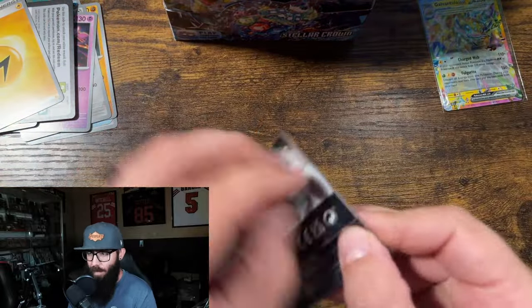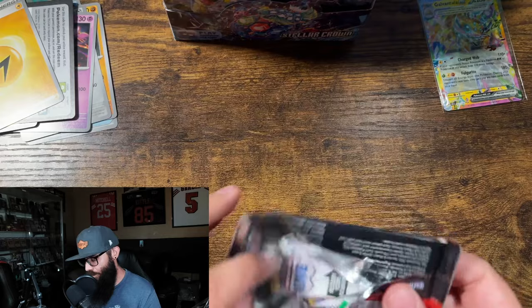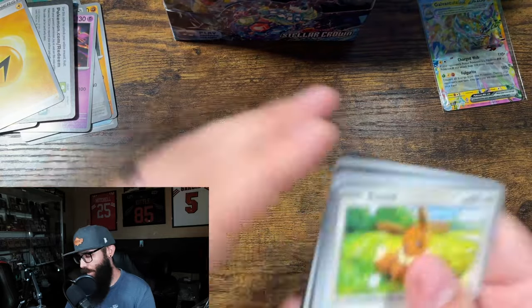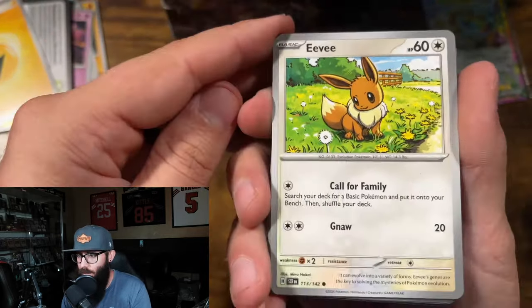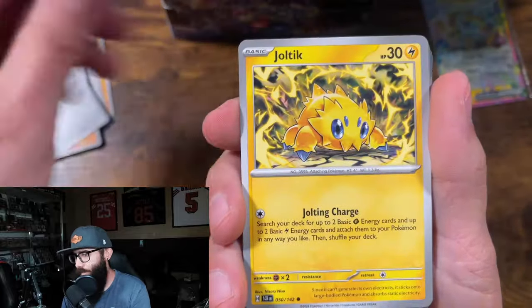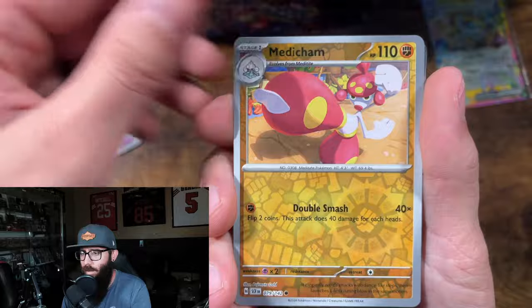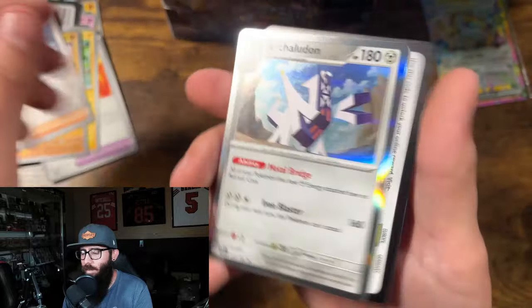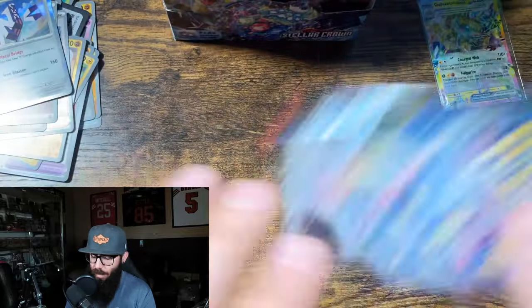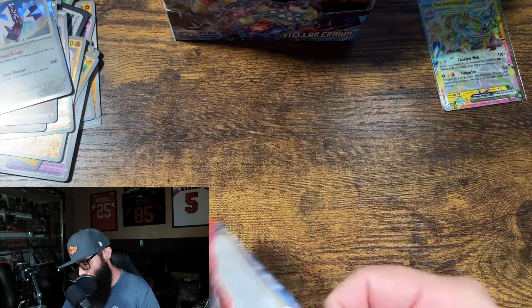We are going to try and get through this relatively quickly — we don't want to take too long for this video, so we are going to jump straight into this. No card tricks. We're just doing it. Marowak, Medicham, Kofu. We'll go full right side first on the box, and then we'll go full left side.